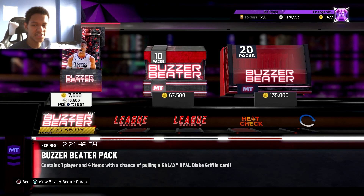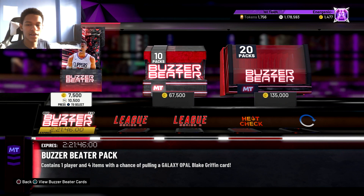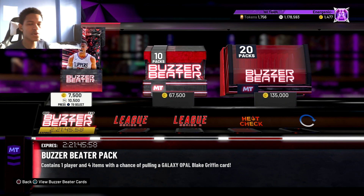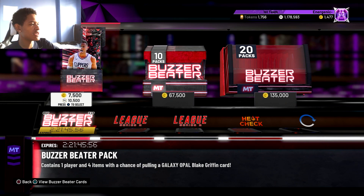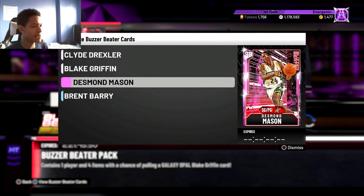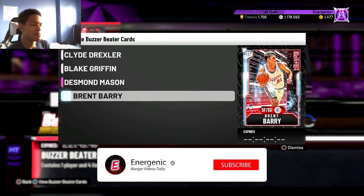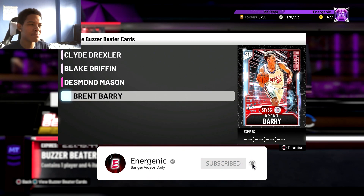What's going on YouTube, Energetic here back with another video. For today's video I'm giving you some snipe filters for the new Buzz Computer packs that just came out. Blake Griffin is on the cover. In these packs we've got Opal Clyde Drexler, Opal Blake, Pink Diamond Desmond Mason, and Diamond Brent Barry — not a huge content drop but you can still snipe these cards.